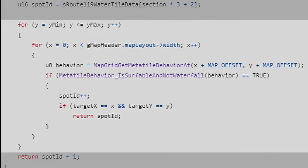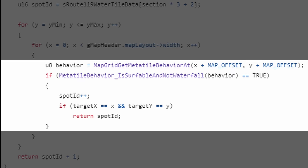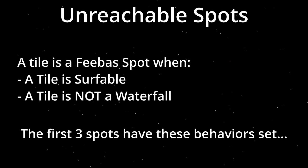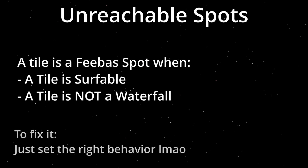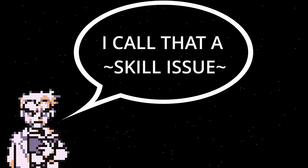In this function it goes through all the tiles in the one-third of the map we are on, and checks if the behavior of the tile is surfable and not a waterfall. If that checks out, then it is counted as a Feebas spot. So the first three spots have the wrong behavior set to make them spawn a Feebas. And now to fix it we will simply set the behaviors of these spots to something different, right? Well, unfortunately it's a bit more complicated. Let me explain and let's take a look at how a map in the game is put together.